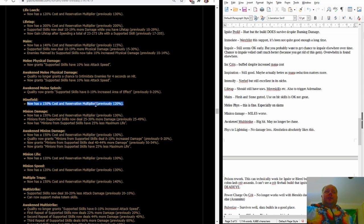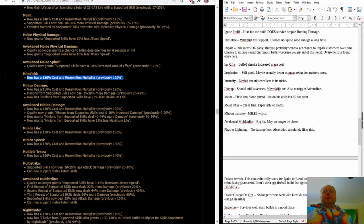Minefield is now outclassed by Swift Assembly. Swift Assembly is the alternative skill that also throws a lot of mines at once, and it does the same thing but better than Minefield now. Minefield was already probably worse than Swift Assembly, and then this nerf to Minefield specifically just makes Swift Assembly the clear better choice. Minefield roots you in place for too long as well.